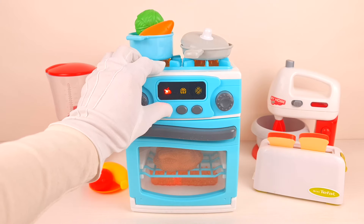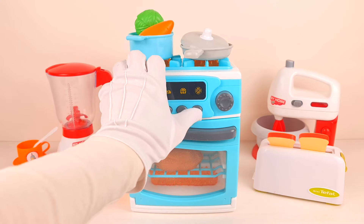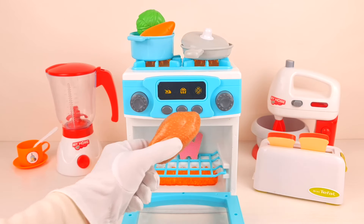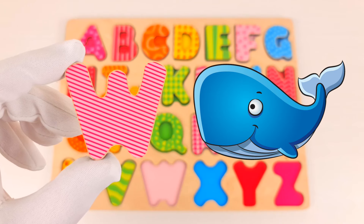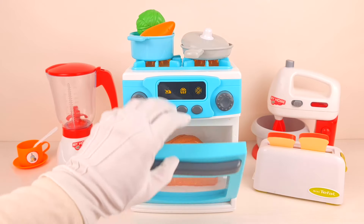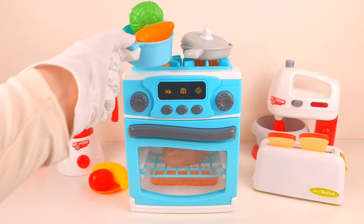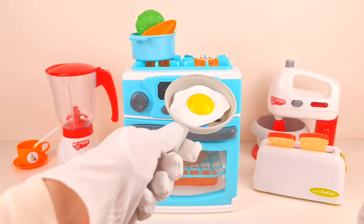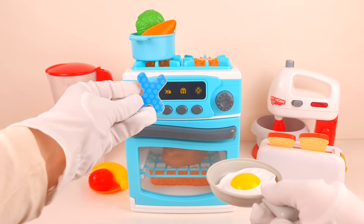What a kitchen set! This is our oven — something is cooking inside. Let's open it. Oh, this is a cooked chicken! A letter W is hiding behind it. W is for wheel. Let's cook our chicken a bit longer. There are some vegetables — let's check what is in the pan. Wow, a fried egg — let's flip it! Letter X is hiding there. X is for xylophone.